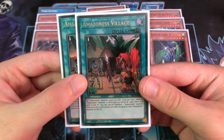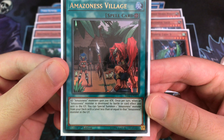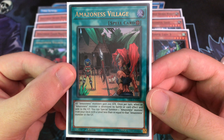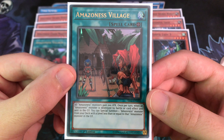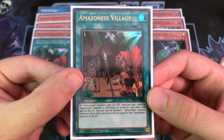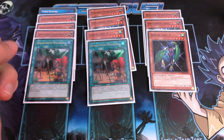Since we're playing some Harpies, we're only playing two Amazonist Village. This field spell is pretty much mandatory in every Amazonist deck. It gives 200 attack to all your Amazonist monsters — unfortunately the Harpies don't benefit from this — but once per turn, if an Amazonist monster is destroyed by a card effect, you can special summon one from the deck with fewer levels. So if your Swordswoman goes down, you can just replace it, creating a wall that's really hard to get through.